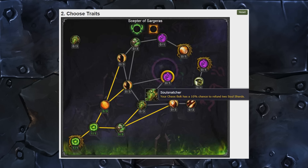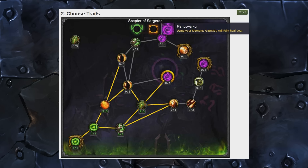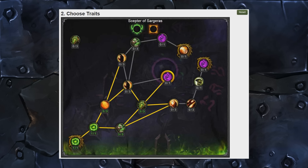Soul Snatcher: your Chaos Bolt has a 10% chance to refund two Soul Shards. With three points it goes 10, then 15, then 20% chance to refund two Soul Shards. Even at max rank it feels like extremely sketchy RNG — one in five Chaos Bolts will refund two Soul Shards. A lot of these traits feel hard to speculate on compared to talents, because it's harder to mentally apply damage increases and mitigation to a real situation. So many of you were asking for this video that I thought I might as well get it done.